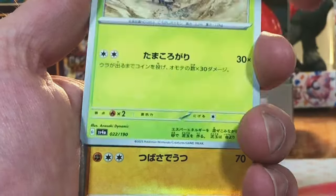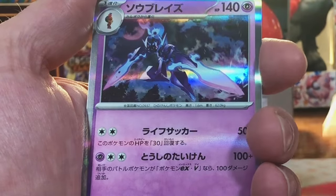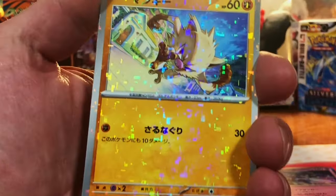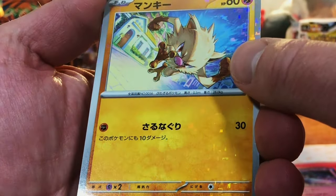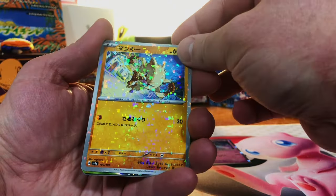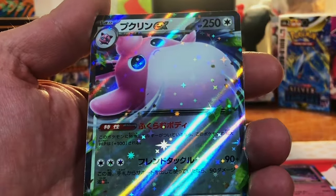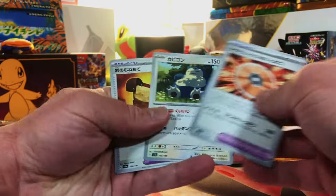We're gonna go slow with these so we can see the different artworks. We got a Hawlucha Holo to start. This is our reverse. Now the reverses are interesting — you see these glitch patterns in it, like a technical glitch pattern. I think it's really cool. What do you think about this new reverse holo pattern in Shiny Treasures? Sound off in the comments because I'm interested to know what you think. I like it. And we got a Wigglytuff EX and a bunch of nothing.